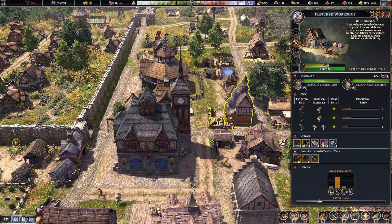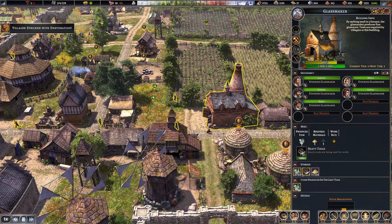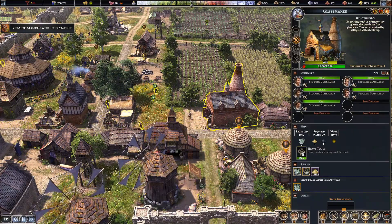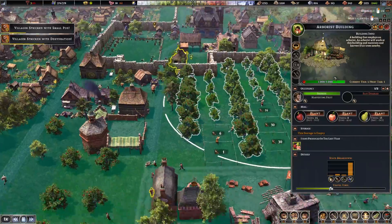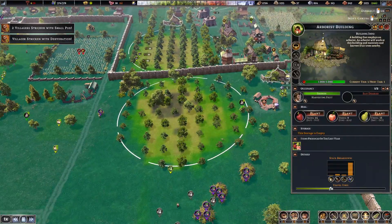One change I can remember is they've reduced the number of arrows you get per log — I think it was 20, now it's 18. They've also decreased the requirements for sand for glass to make this a bit more efficient. They've added an extra person to the arborist, and the arborist fields are actually a lot more productive.